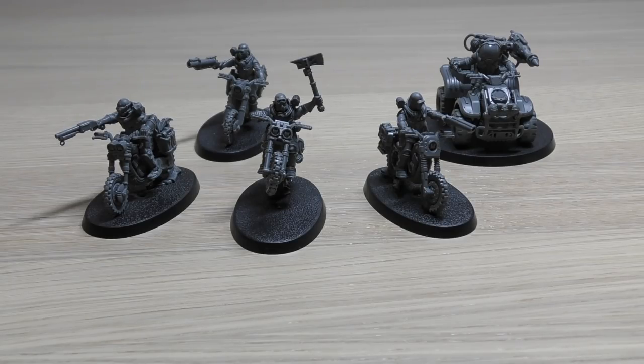The Atalan Incinerator is a 12-inch range, Heavy D6, strength 5, AP-1, damage 1. It automatically hits the target - so it's basically a heavy flamer. With a 14-inch move and 12-inch range, you've got an effective range of 26 inches there. Auto pistols are 12-inch range, Pistol 1, strength 3, AP-0, damage 1. Heavy Stubber is a 36-inch range, Heavy 3, strength 4, AP-0, damage 1 - the same as on the Ridge Runner.